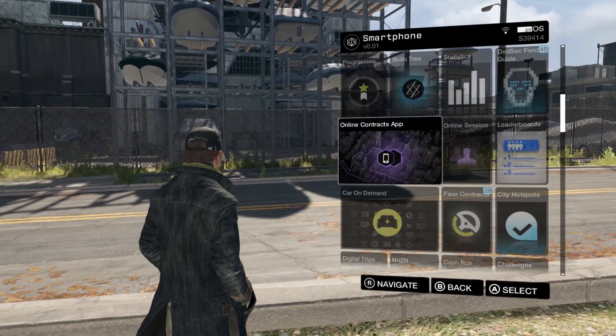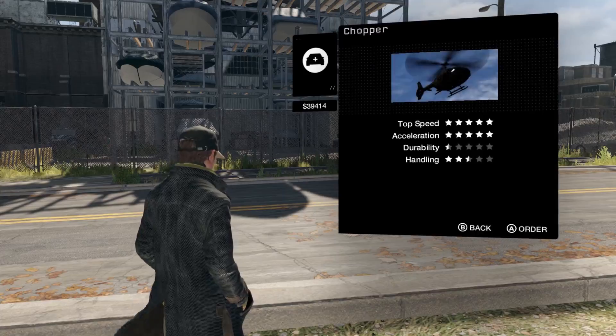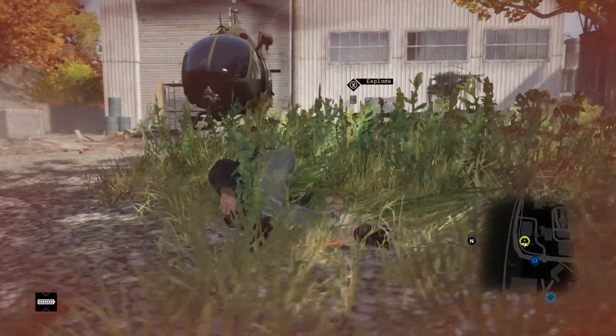To find the helicopter in the game, open up Cars on Demand, and the helicopter will appear under the Specialty category. Now, there are a couple things you should be aware of, as this mod does have limitations.